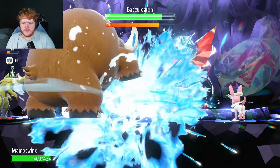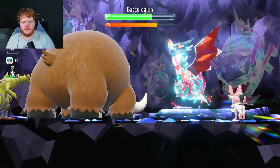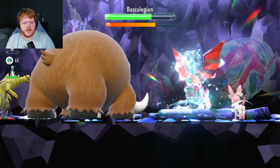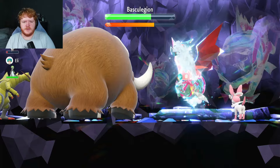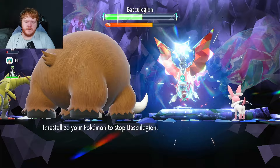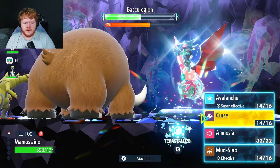It's on minus two speed - who's dropping its speed? We're just going to start attacking. Wavecrash - how dare you hit me! Actually, I think Mudslap isn't a good move to use now because you're making it more likely to miss, and if it misses you don't get the double damage on Avalanche. We'll have a look after this to see if there's a better move. We might change the build to swap out Mudslap for something else. We should Terastallize because Wavecrash is super effective against us.